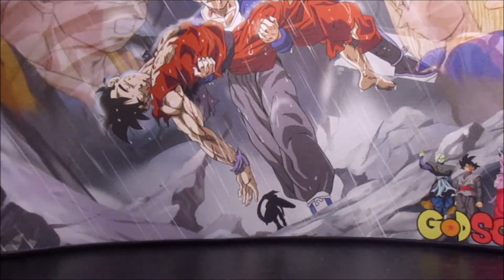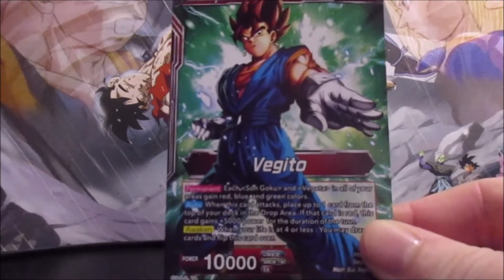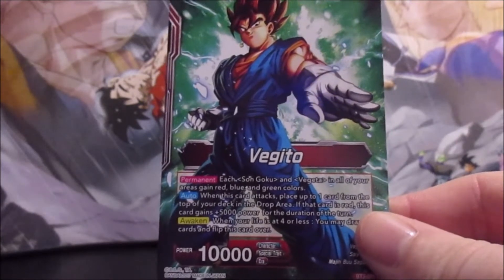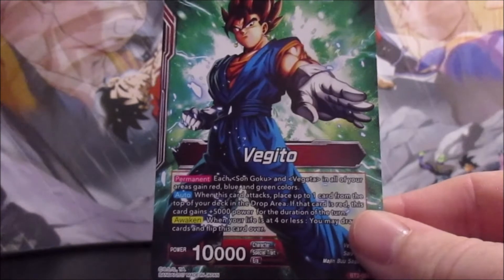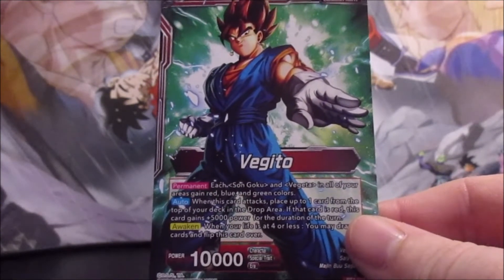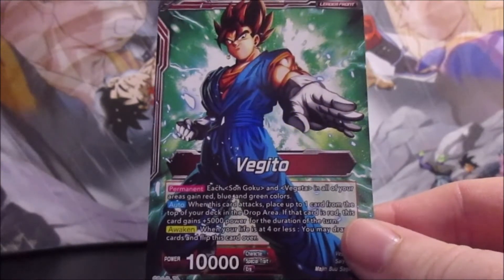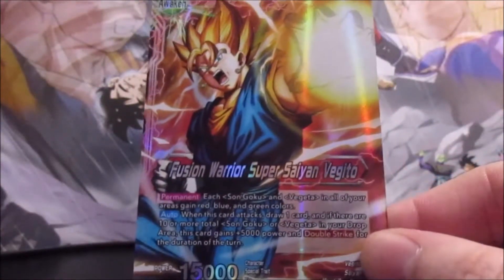First up we're starting with one of my favorite leaders: Set 2 Union Force Vegito. He makes all of your Goku and Vegeta cards red — this only applies to Goku and Vegeta, not GT, BR, or any other designation. When he attacks, you can place a card from the top of the deck in the drop area; if it's red, he gains an additional 5,000 power. It's an okay ability but not really one you need for this deck.